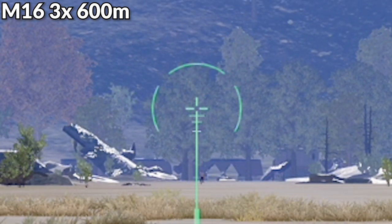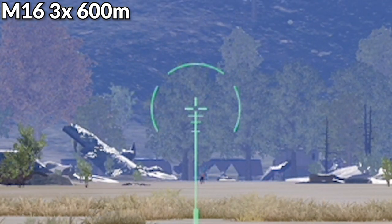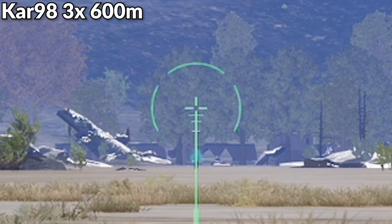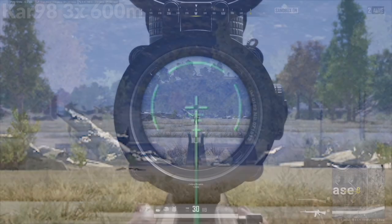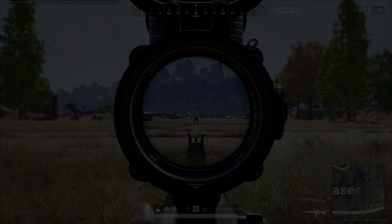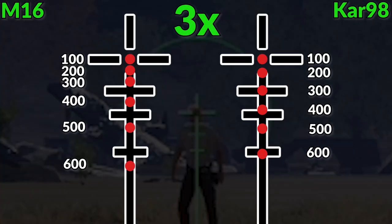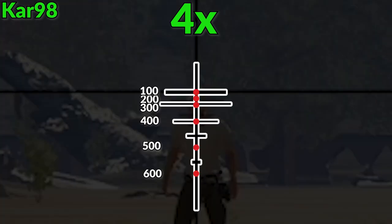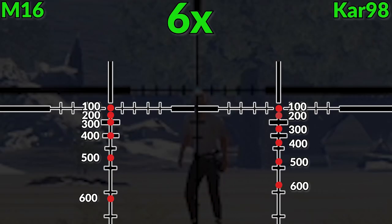I repeated this same process for the 4x, 6x, 8x, and 15x scopes. In the interest of time, let's speed up to the test results — this is a good spot to take a screenshot if you want to study them more. Keep in mind: the slower your bullet travels, the more you'll have to aim up. For weapons like the UMP or Tommy Gun with much slower bullet velocity, you'll need to aim a bit higher than the marks I'm placing on these crosshairs. After this test I'll show the actual bullet speed numbers for all weapons in PUBG.